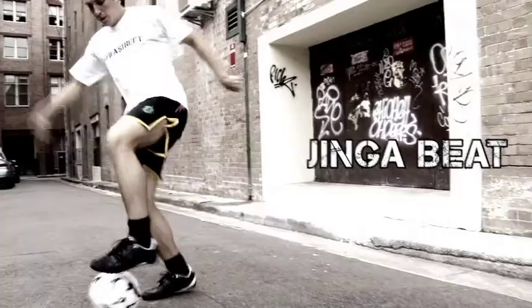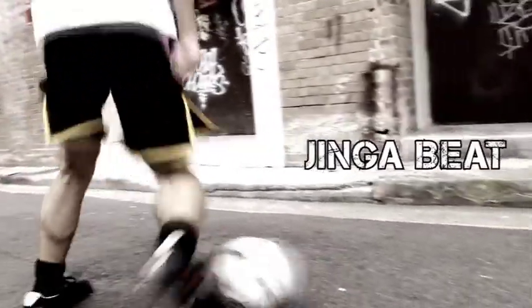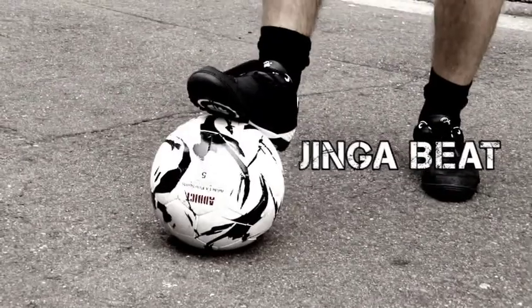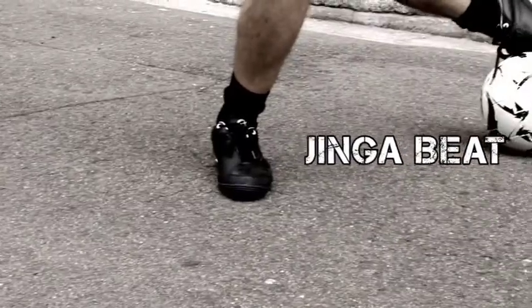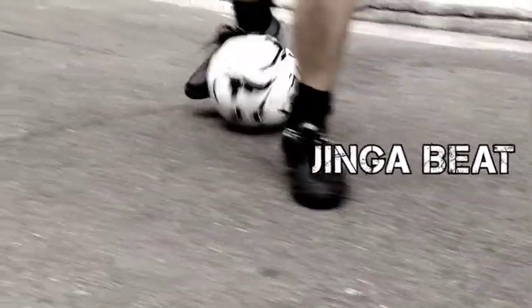This move is the Jenga beat. To use the Jenga beat, you'd want to be in a one-on-one situation, and preferably in a corner, because you're doing the move standing still. You start with your foot on top of the ball, pull it back behind you as if you're going to turn. And then as you go to turn, stop the ball with your laces and pull the ball and move back in the same direction.